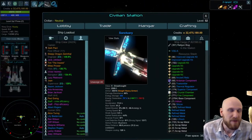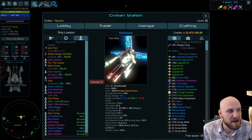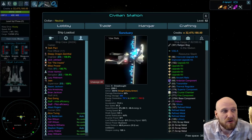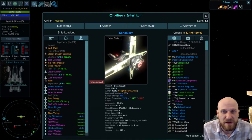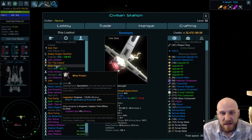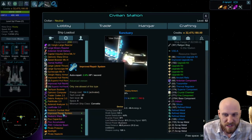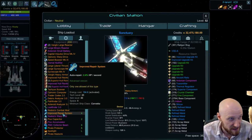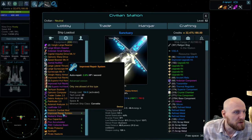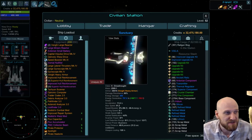Let's look at some of the math behind the hull stacking variant of the build — in particular, where all our regen is coming from and how much we actually have. We get a total of 4% hull regen every 5 seconds from our crew. Sleepy Dragon Darenthal gives us 1.2% and Miles gives us 2.8%. We're also getting 2.4% hit points per second — not per 5 seconds — from the improved repair system. Between these two things, it's actually a total of 16% HP regen every 5 seconds.